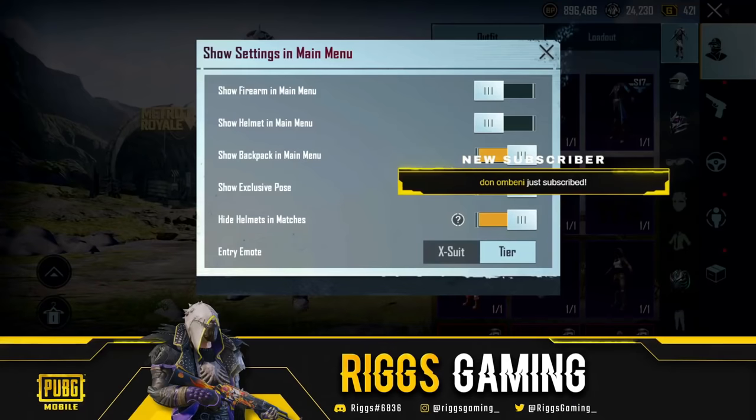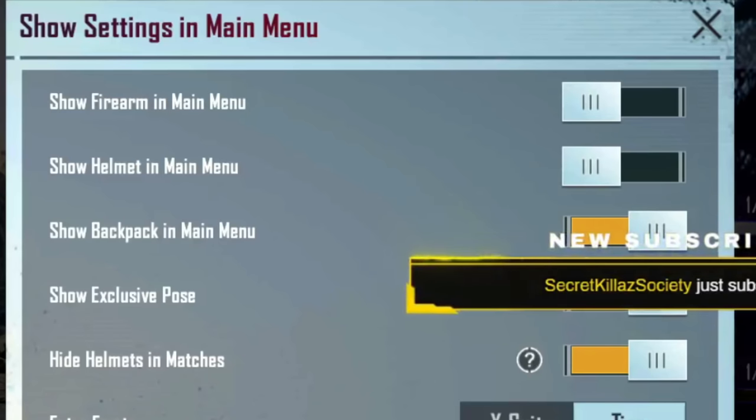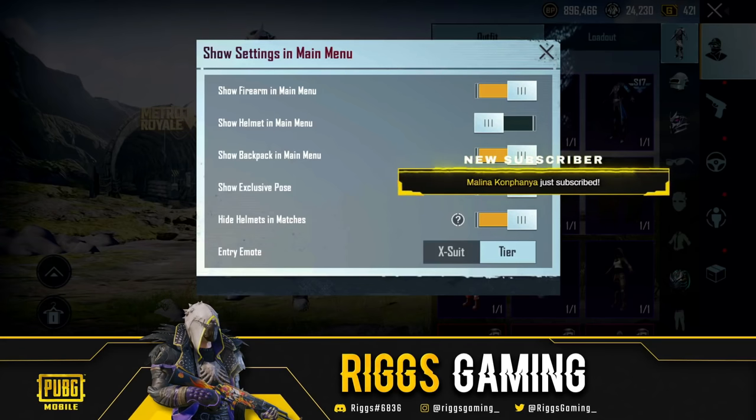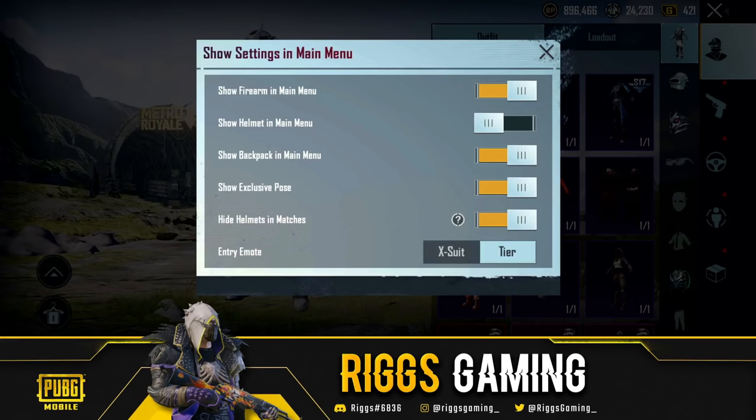Subscribe to the channel if you haven't already. The setting you're looking for is 'Show Firearm in Main Menu.' This has to be toggled on. There are two more things you're going to have to do in order for this to work, which relates to the actual types of guns you can bring in — it is limited. The very first step is making sure that toggle is flipped on to yellow. You want that on.